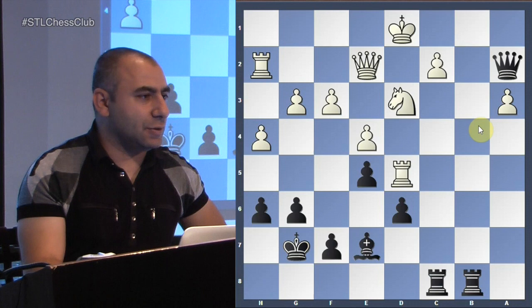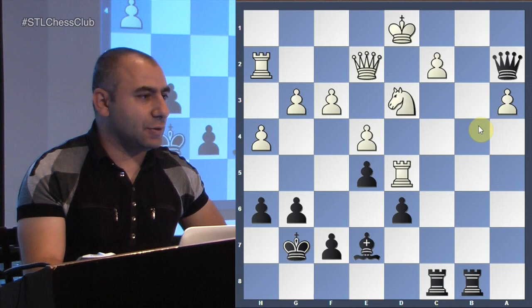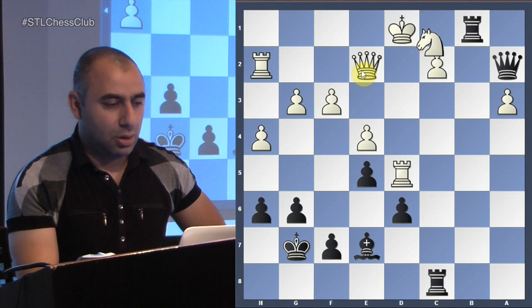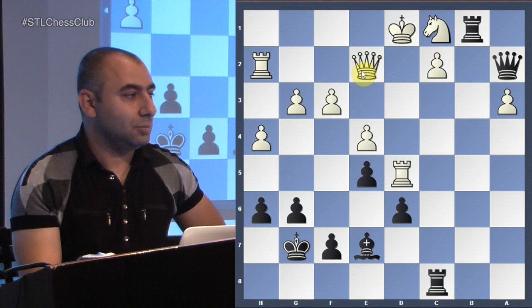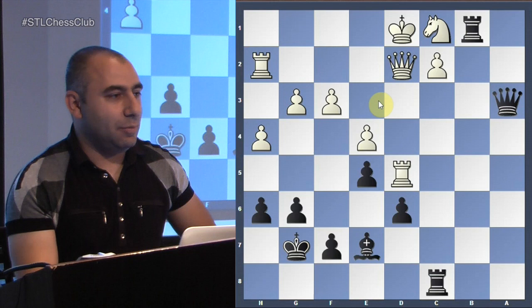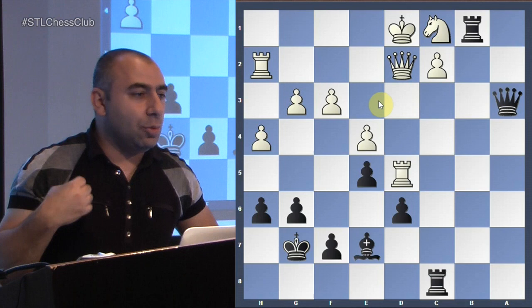Coming in and now the finishing touch needs to be precise. Check — if he comes up here you take on c2 with the rook and pick up the queen. He goes here and now threatening the mating idea — the only way to stop it. Queen e3, queen takes a3. Now simply pick up a couple of pawns — not only winning material but also you want to get your bishop in, because when the bishop comes in he certainly cannot defend this position.